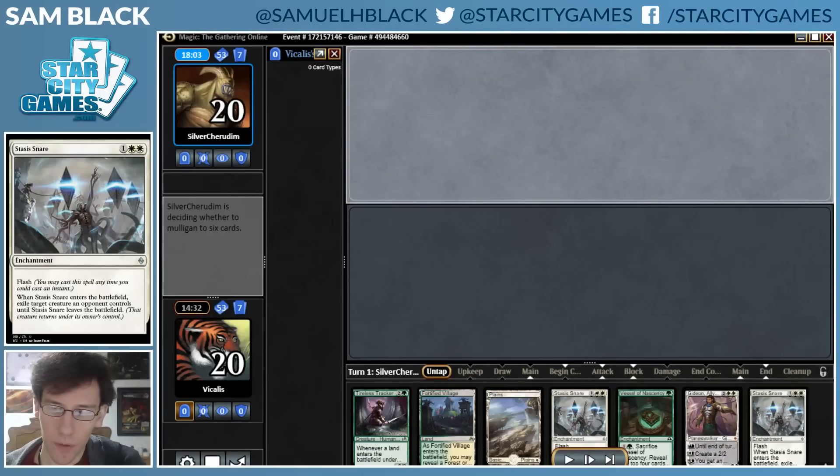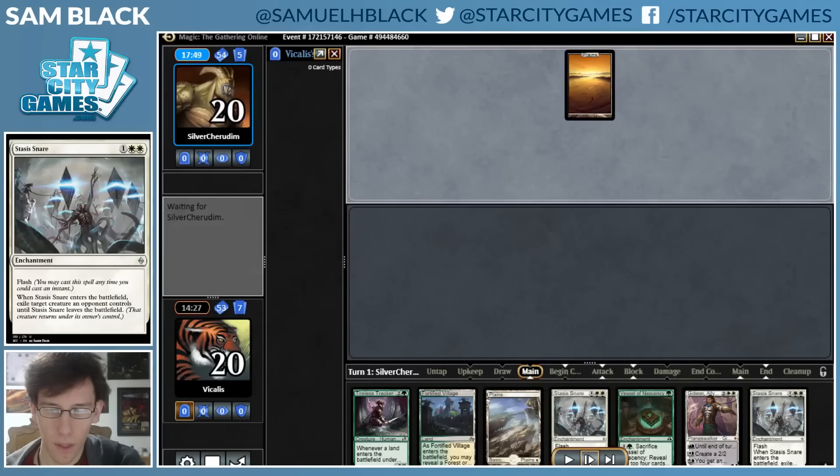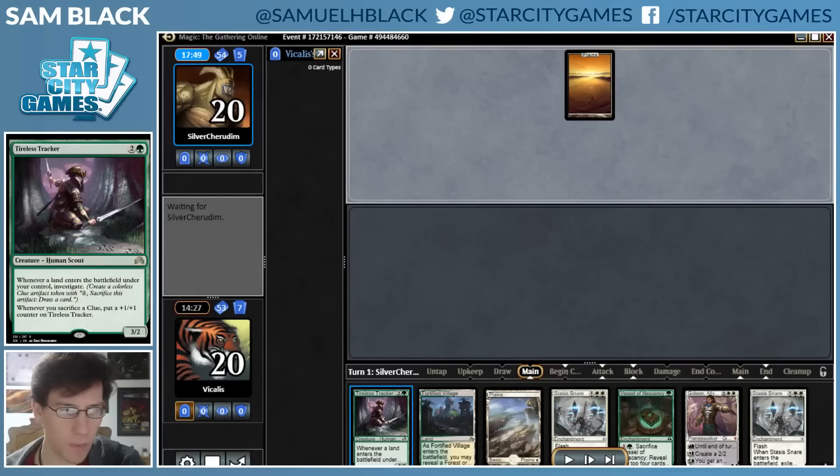And the third game. I'm on the draw with this opening hand. Fortified Village is an untapped land, so I can play Vessel on turn one and activate it on turn two — that can probably find me another land. Then I have a Tracker and some Snares and a Gideon. Seems like a pretty good draw.